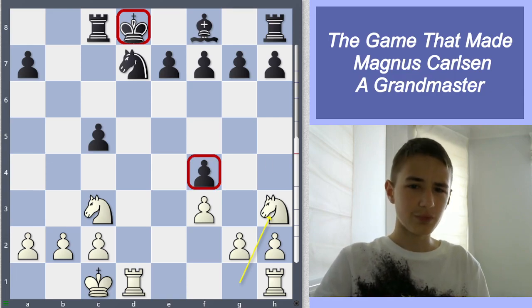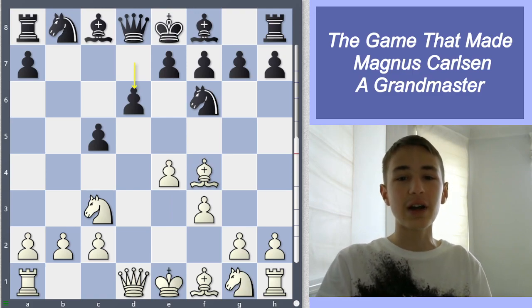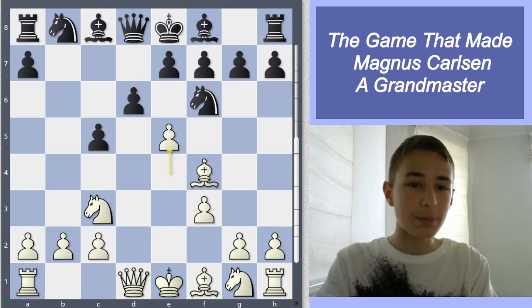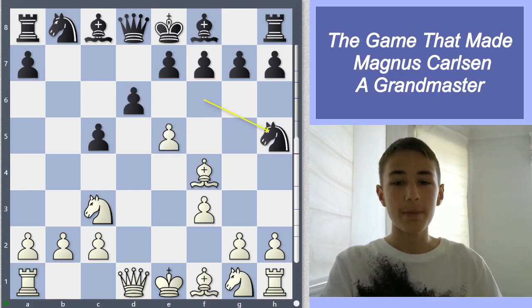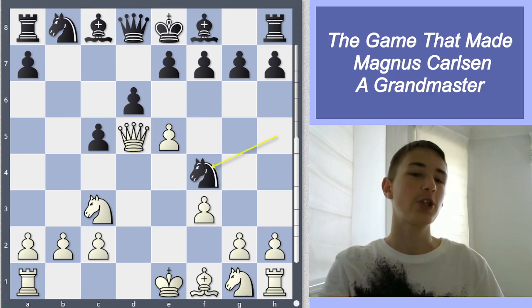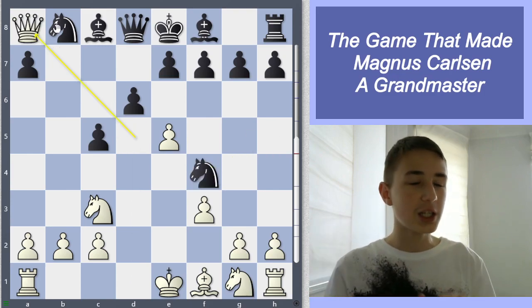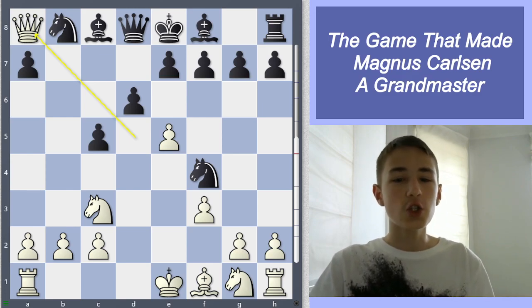In the game, his opponent played d6 and Magnus found a really nice move, e5, because black is pretty much forced to take. They could have played knight h5, but that would be a mistake because of queen d5 — then if black takes the bishop on f4, we take the rook and we are an exchange up: a completely winning position with much better development. White is just winning.